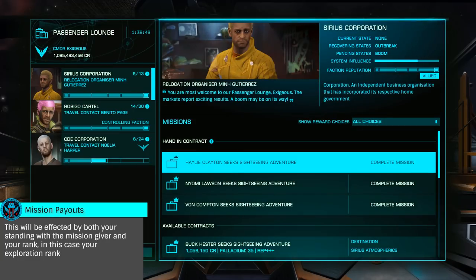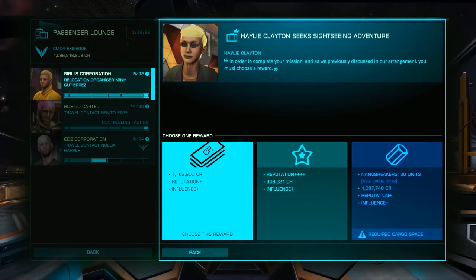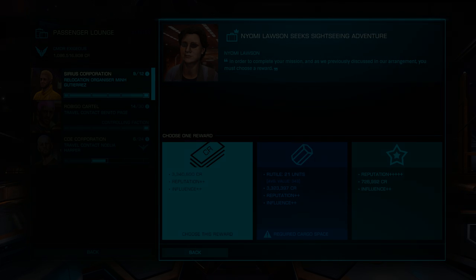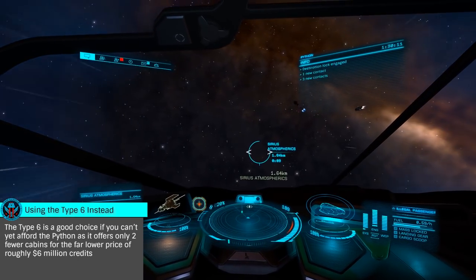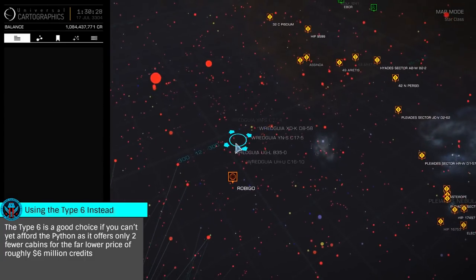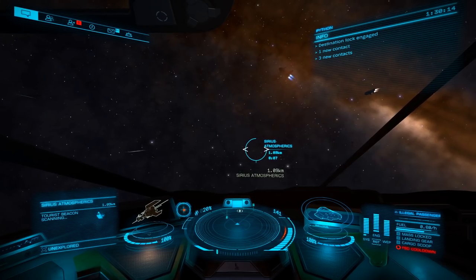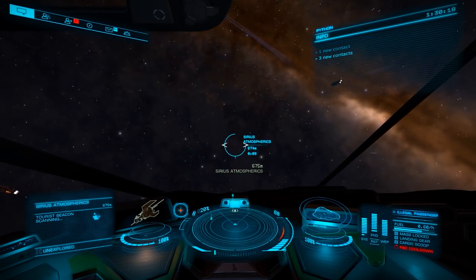Using these missions, you should be able to make about 60 million credits an hour, or a bit less if you choose the rather valuable Grade 5 engineering materials. While these missions require a roughly 70 million credit Python, they are not only an excellent way to earn credits, but to also gain exploration rank. Tourist missions earn exploration rank at approximately one-fifth that of system scanning, meaning it would take about 1.5 billion credits earned to attain Elite in exploration.